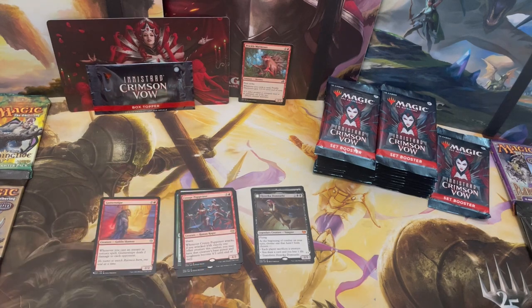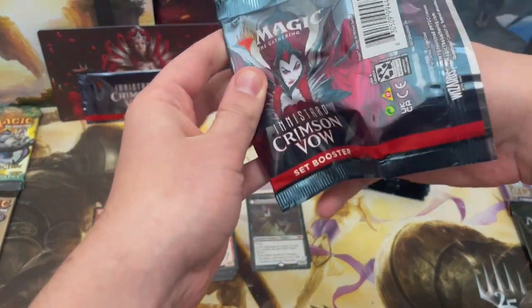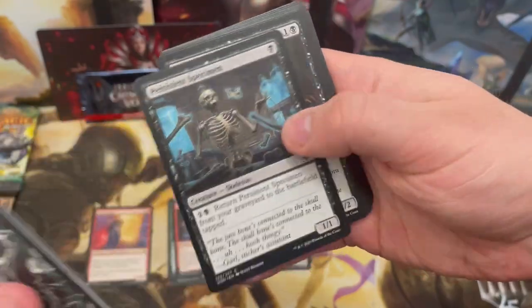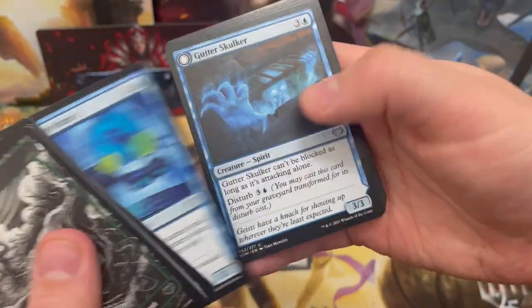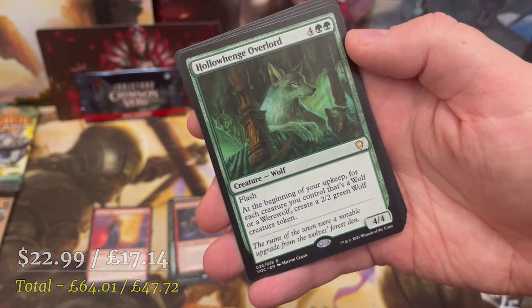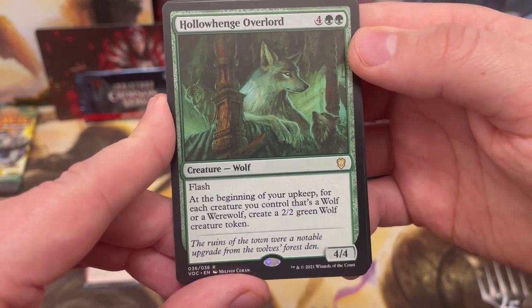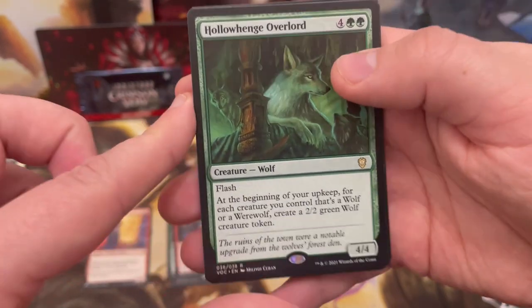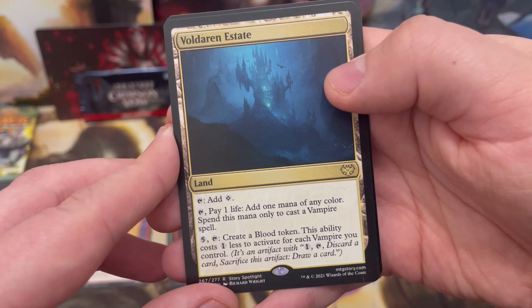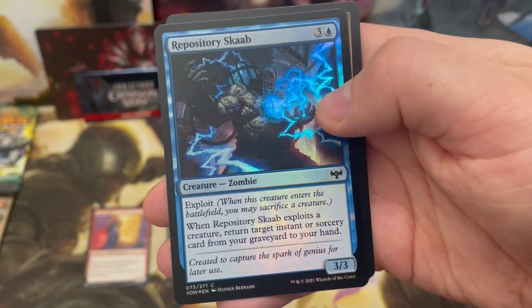I don't normally notice the Commander rare slots but literally the moment I mention it, it appears! From the VOC Commander set: Hollowhenge Overlord — each upkeep, for each creature you control that's a wolf or werewolf, create a 2/2 green wolf creature token. That is huge! Double rare pack — nice! Voldaren Estate creating blood tokens.